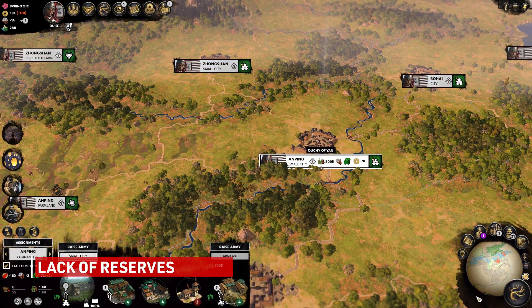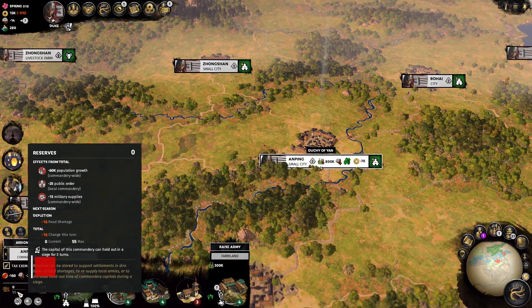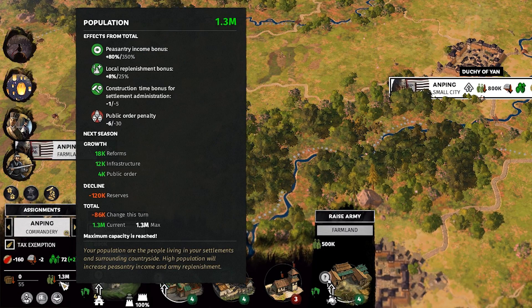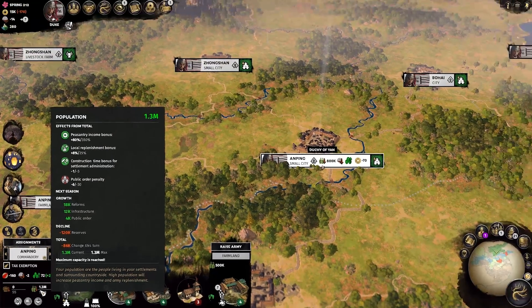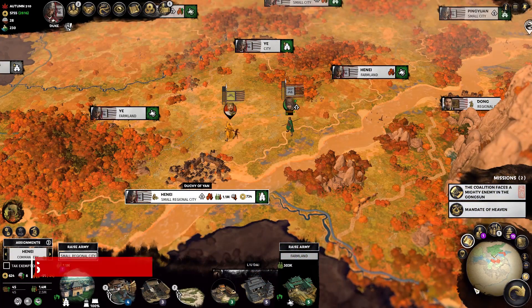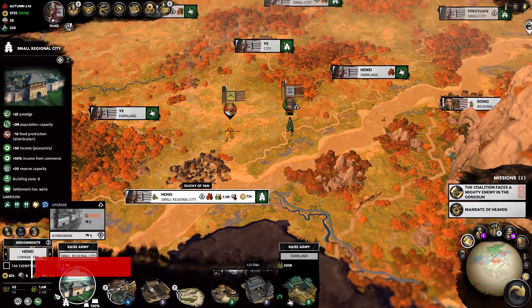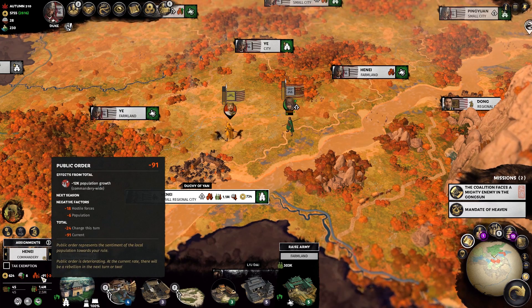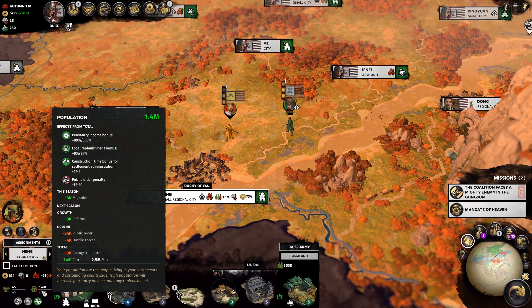One way to completely decimate your population base is when your commandery runs out of reserves. In this scenario, I have purposefully starved my people just to show how devastating running out of reserves can be, losing up to 120,000 people per turn as long as I'm out. Reserves are important to hold out against sieges anyway, and this is yet another reason why you should take your reserves seriously in your campaign. Lastly, enemy forces inside your commanderies give you a double punch in negative public order and pop growth. It implies that just by being in your territory, they're raiding and killing your population, or that your population is in fear for their lives and migrating out of said commandery.